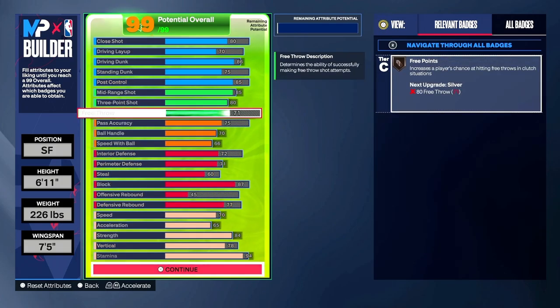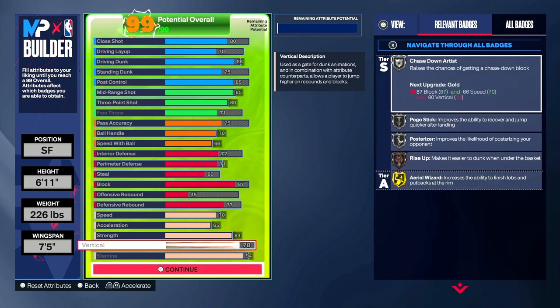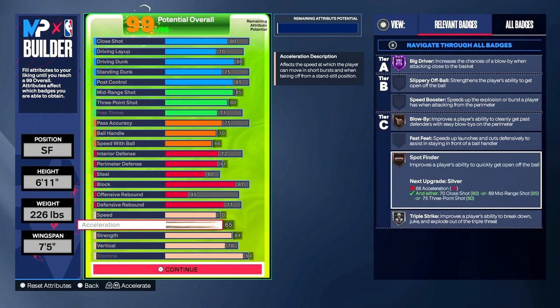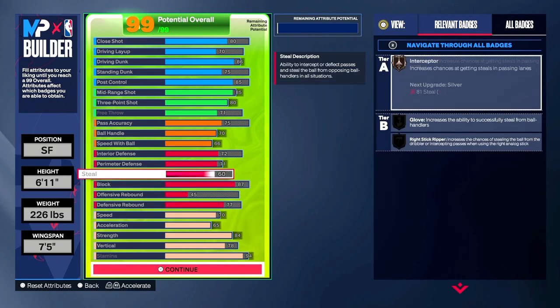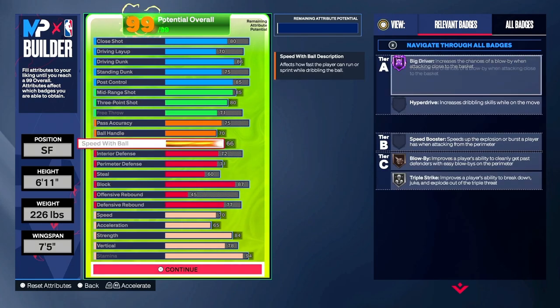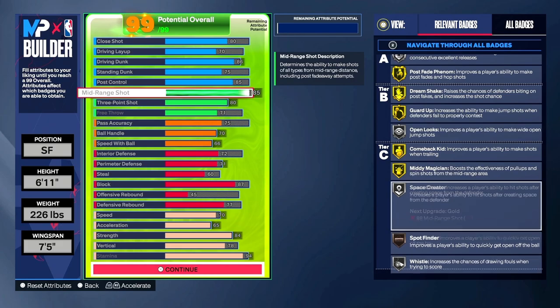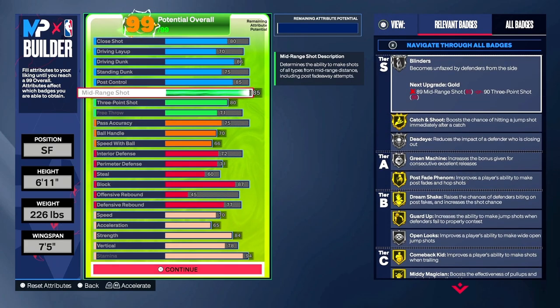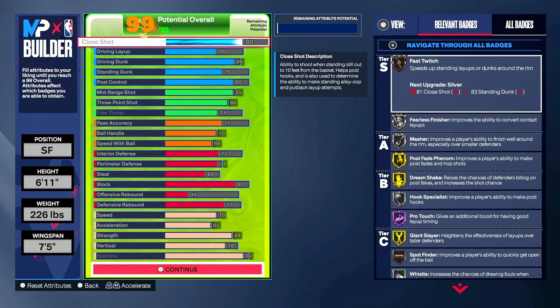Stamina is going to be a 94. Oh, I missed the free throw — free throw is going to be a 71 just so you can get those free points. So stamina is 94 ladies and gentlemen, that is the build. I'm going to go through the attributes slowly so you can see what badges you get. All in all it's not a bad build — I was playing some MyCareer, some 3v3, and it's actually not bad. You can get some pretty cool animations with just bronze and silver badges. This build can definitely shoot — trust me, it's not as bad as you think. You can actually shoot really well with an 80 three-pointer this year, and the finishing is actually pretty good — I get some contact dunks and I don't miss around the rim.